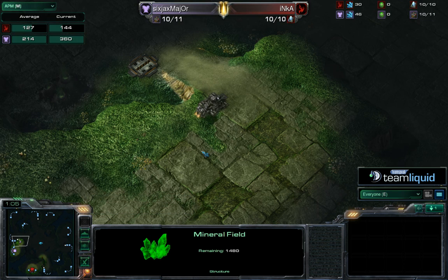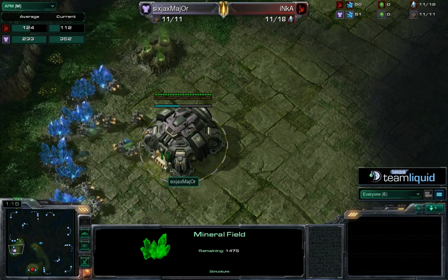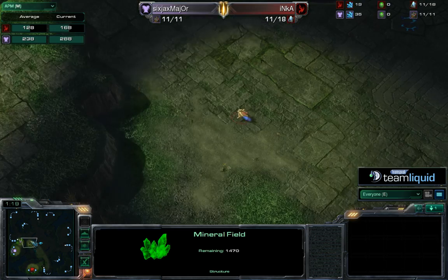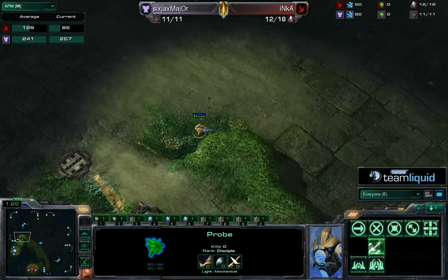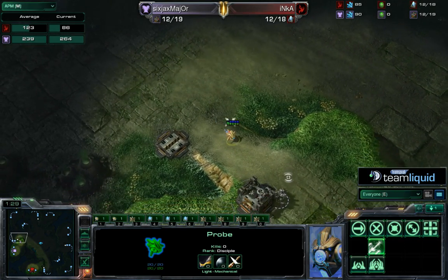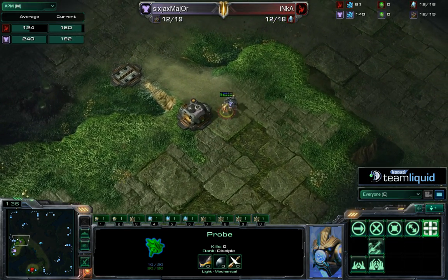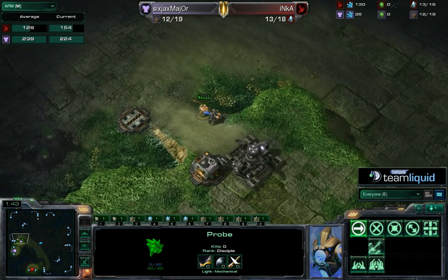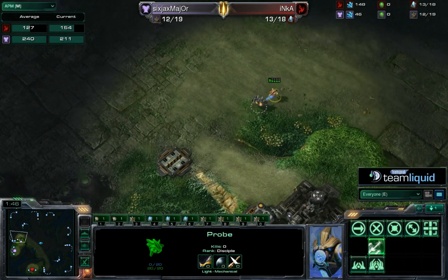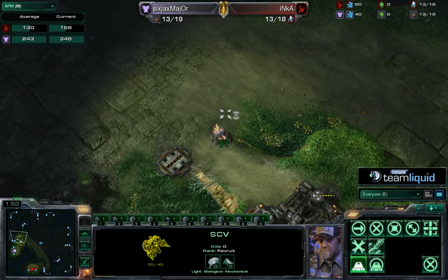Pretty standard play by Inca from the beginning — doing a really early scout, and actually scouting to the left. I wonder how many people scout to the right versus starting to the left. I'm pretty sure it's like 80-20. Every player should just flip a coin at the beginning of the game and randomly decide which direction to scout, because that makes you a lot more unpredictable and doesn't really hurt your game.